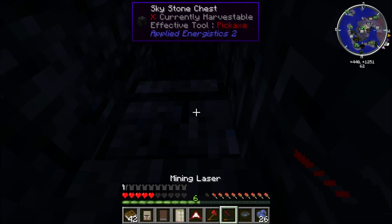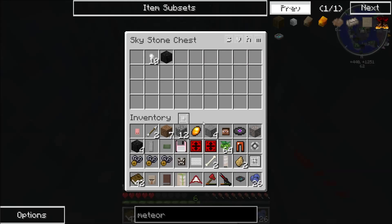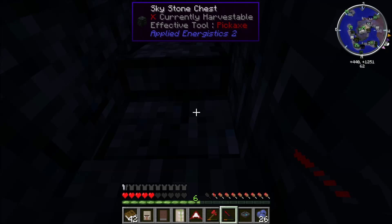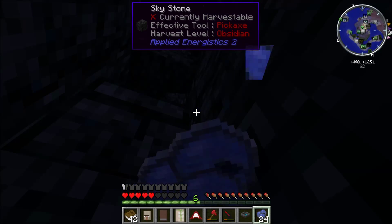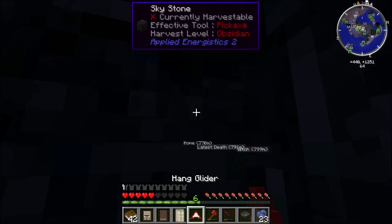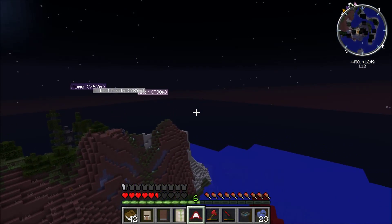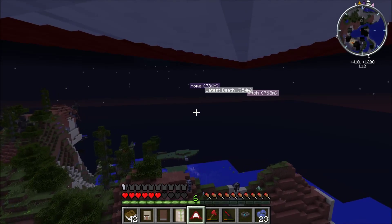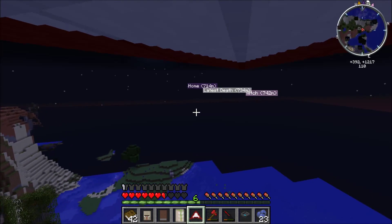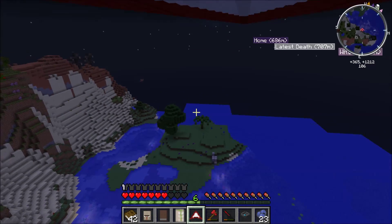Except there are skeletons all over the place. Quick, dig down into it - I'll protect myself. Oh my goodness, it came in with me. If I die here I am screwed. There is the chest - what is in the chest? Tin nugget, inscriber logic press. Dang it, I need the calculation press, not another logic press. We'll eat some blueberries and then fly out of here majestically.